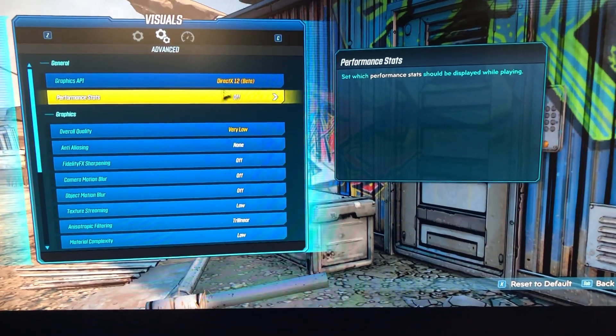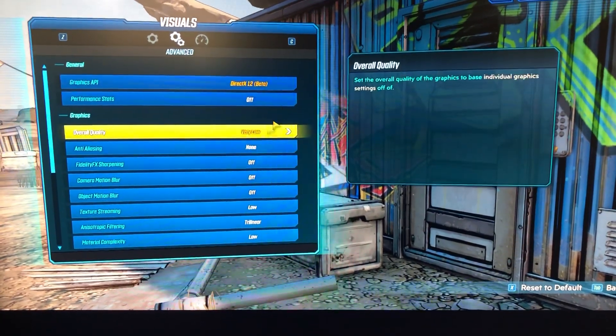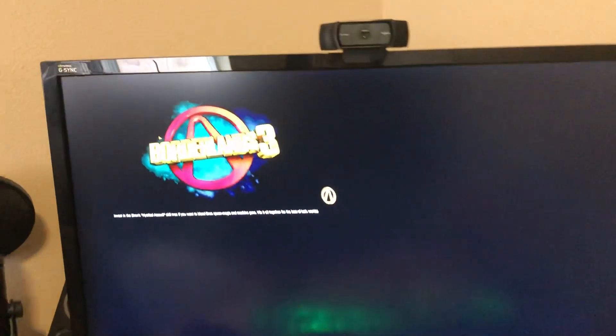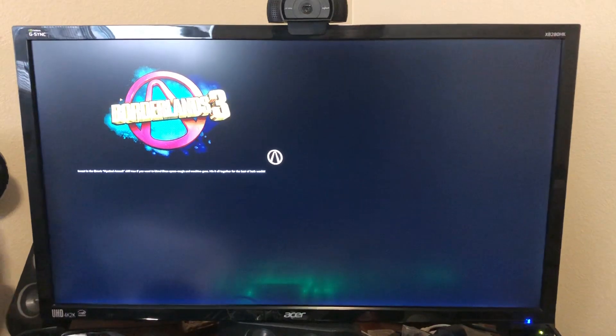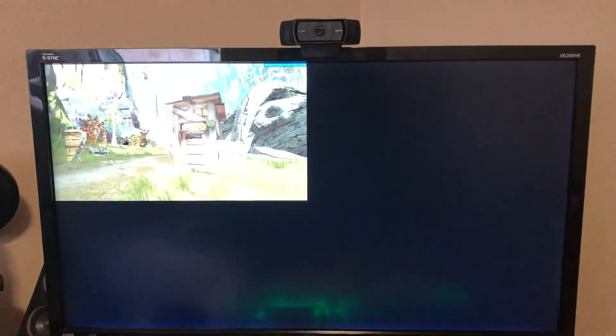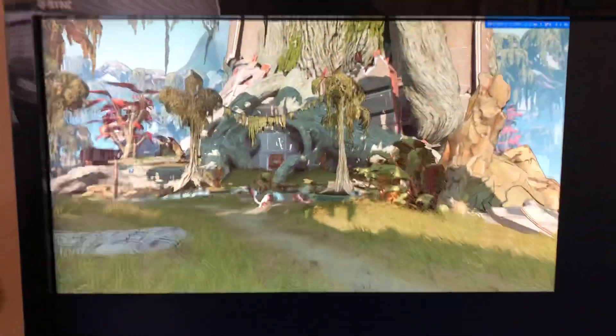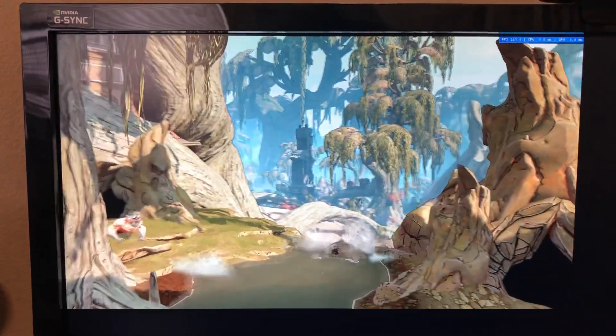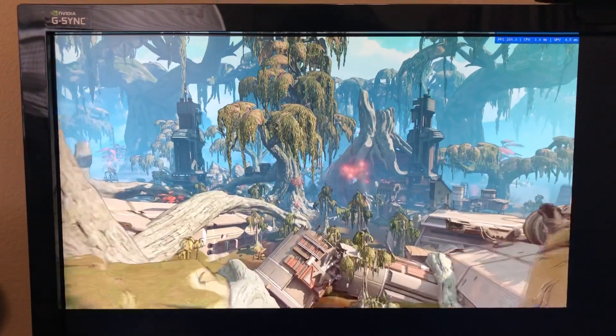We're going to the advanced settings — we're in DirectX 12 mode, very low preset. I need to run the benchmark a couple of times; I'm not going to record that whole process, but I'm just verifying that performance is actually better with DirectX 12 on AMD GPUs. It definitely was on the Radeon 7. Here's a better view of the benchmark. This is a video filmed with my iPhone 8.